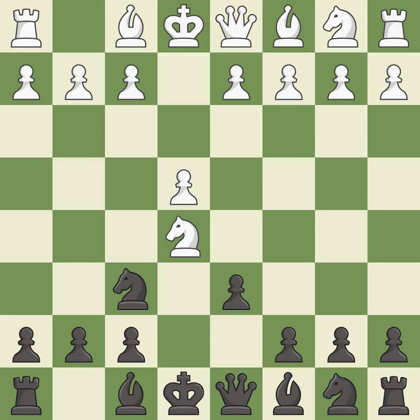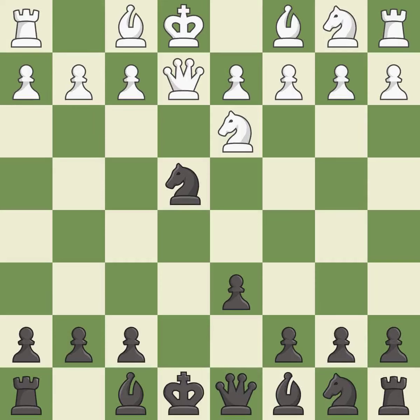d6 attacks the knight on e5 and allows the light-squared bishop to develop. This moves the knight to safety — it is the last book move. That was a free pawn. It is best. This pins a knight to the king.